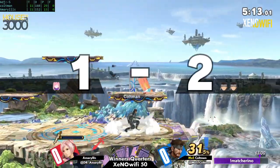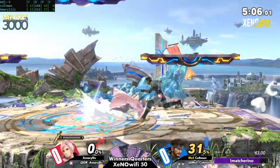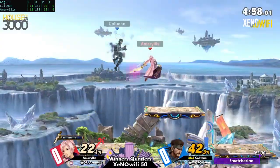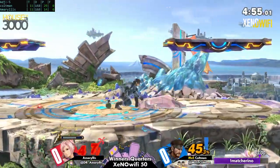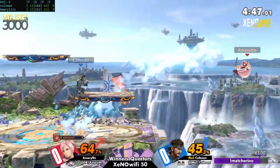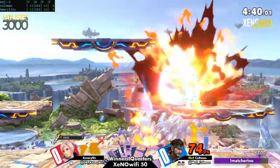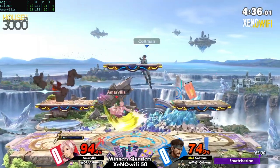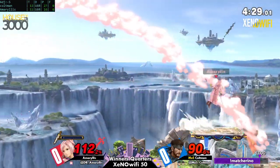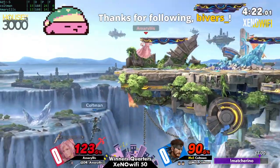That's definitely killing you at 100. That was really good positioning from Coltman - dancing around their C4, knowing they've got to sit out there. Coltman's got a very comfy lead right now, almost a full stock lead here. C4's right there. Even if Amaryllis takes this stock, it's still going to be quite a bit of work to even win the game. But it is Robin, so taking the game out of nowhere is not the most unheard of.